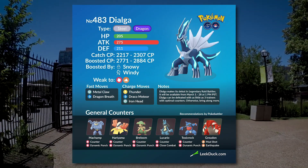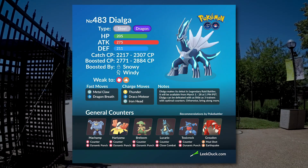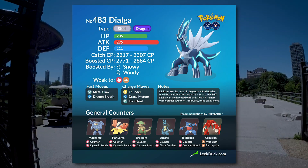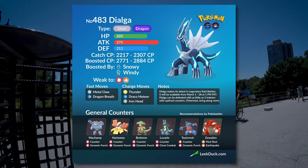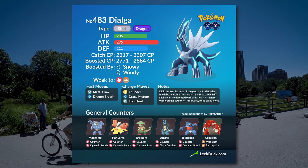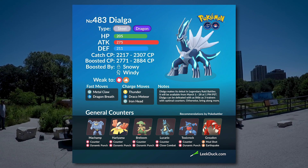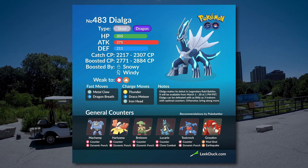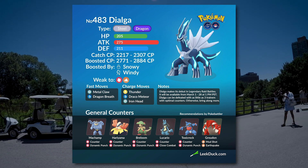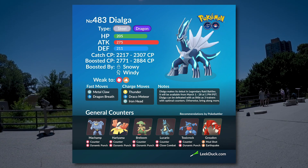In terms of his stats, he does have a great amount of attack. It may not necessarily be top tier, but it is a substantial amount — enough for it to become a very relevant Pokemon in PvP. He also has a good amount of HP and defense. He has 205 HP, 211 defense, and his attack stat is at 275. Dialga has pretty well-rounded stats, which is going to be important for PvP.